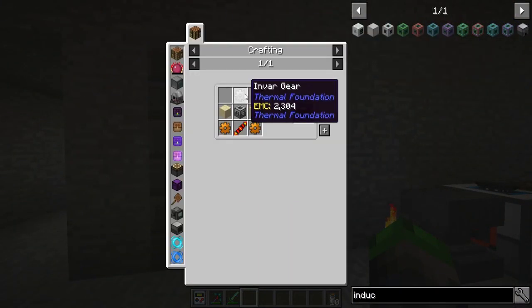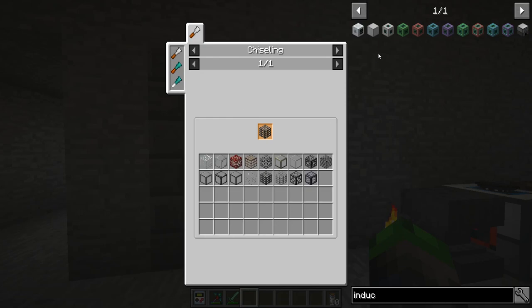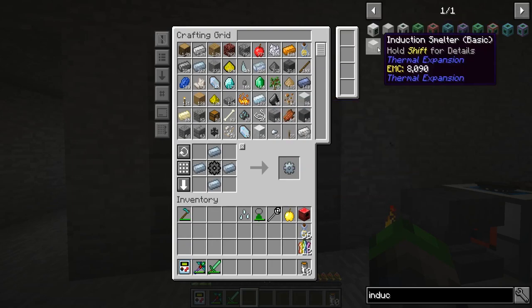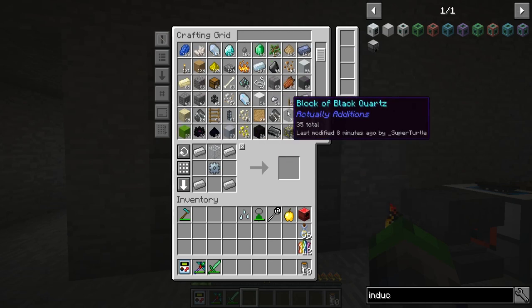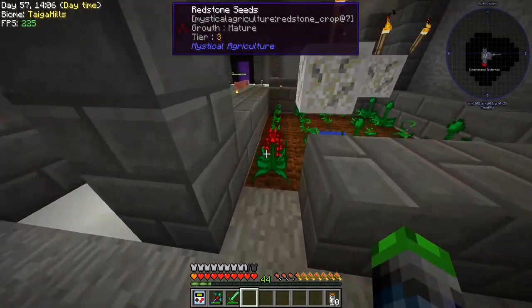We just got done making the invar so we can go ahead and make the gear. We need both gears and two redstone — that hurt a bit. We need glass too — oh no. Can we make the tin gear? We do need glass.